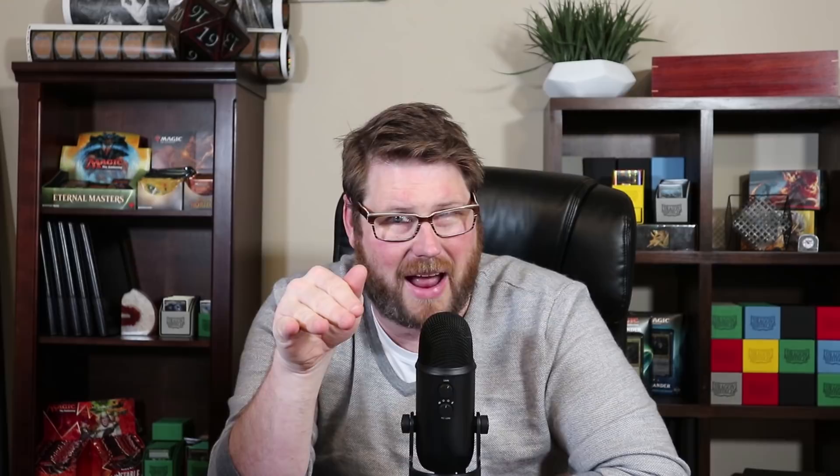Finally we have Piper of the Swarm — 1 and a black for a 1/3 Human Warlock. Rats you control have Menace. One and a black, tap: create a 1/1 black rat creature token. Two black black, sacrifice 3 rats: gain control of target creature. We can just start sacrificing rats all over the place. The flavor is super weird, but honestly, all it takes is the Menace. Drop it and suddenly your opponents are asking where their blocks are, and you're getting in for tons of damage. This is another effect that really gets those high-power Rat Colonies punching through to your opponents.